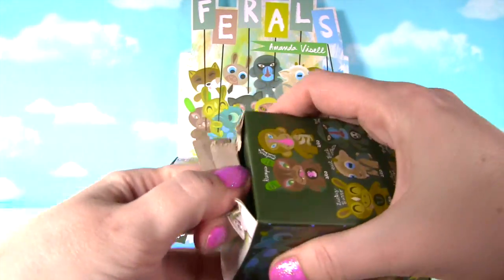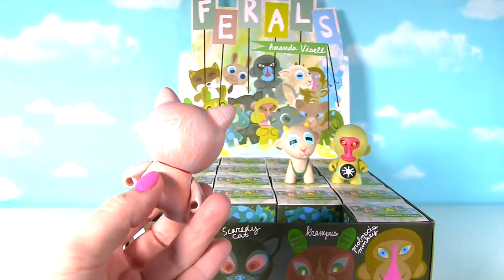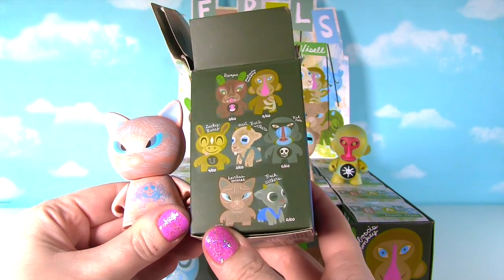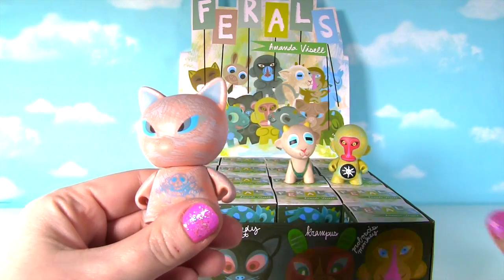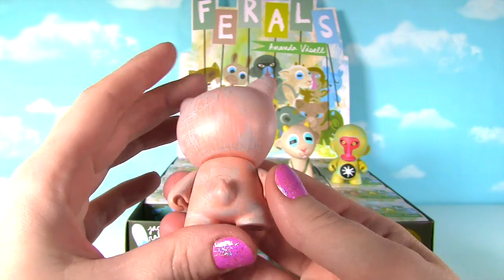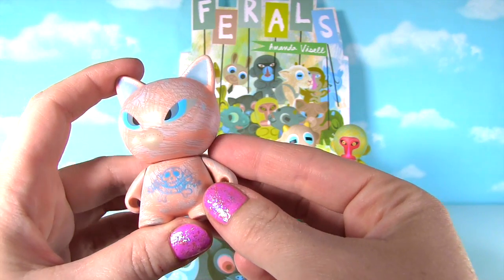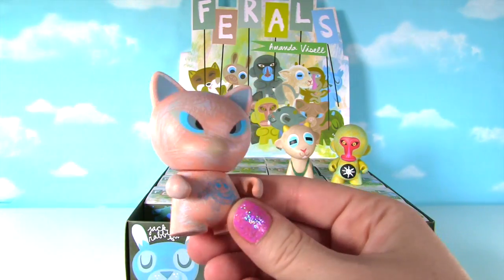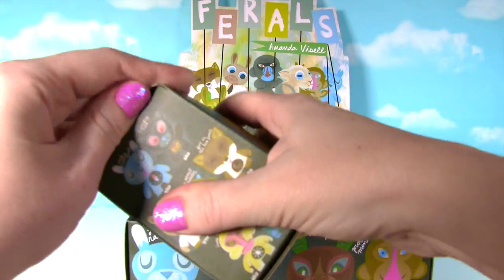Box number 3, who will you be? Oh my goodness, it looks like a cat! Wait a second — it is! It's the chaser! It's the Hairless Tomcat! Oh my goodness, wow! I was really hoping to get this one. So it's pink because it doesn't have any fur — that's its skin. It says 'tell no tales.' And it is an awesome looking figure. That's so cool to only be 3 in and we already have a chaser!